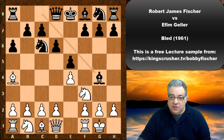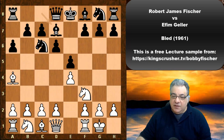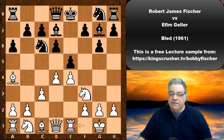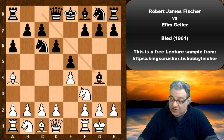White castles, then Bg4. More usual is Bd7, breaking that absolute pin — for example c3, g6, d4, Bg7. In that situation white should have only a small edge.